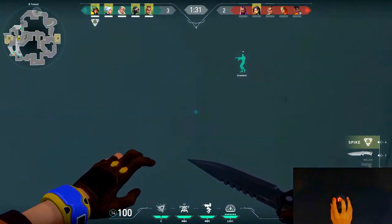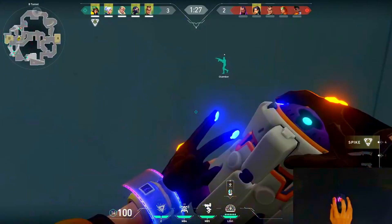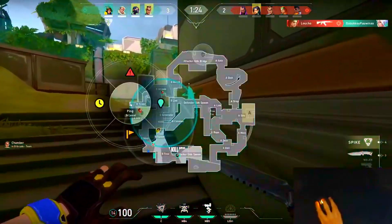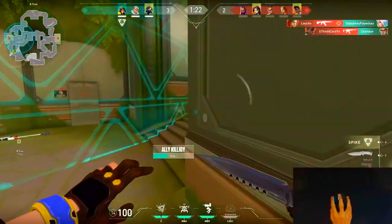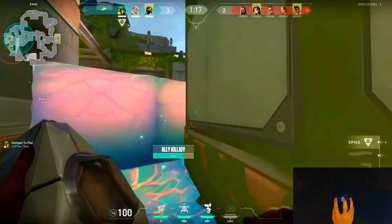This is a really good ult spot that you can do when you're trying to take site on B-Site Fracture. If you're looking for where the spot is, it's right under the whole site. But there is one downside — if they have a Breach, then they can easily destroy it with the Breach Aftershock. Just watch out for that.